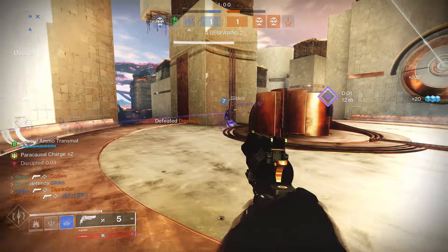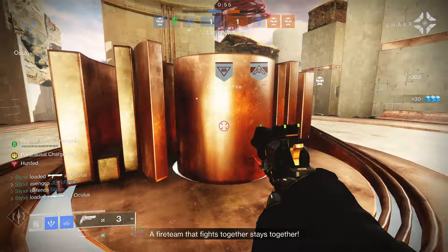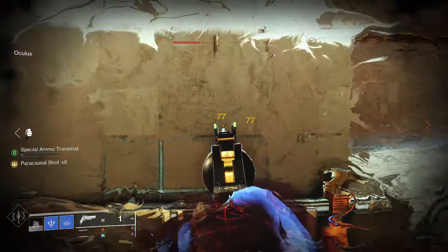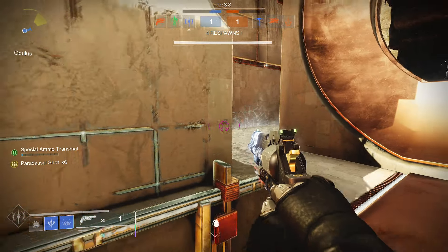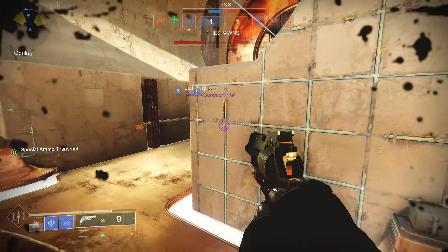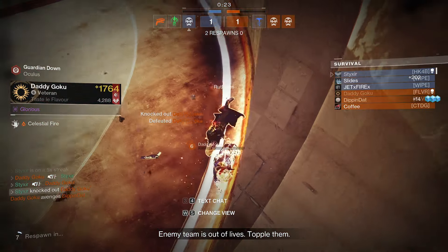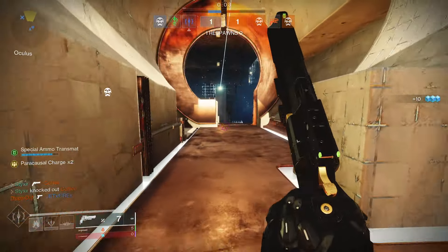When we use the glacier grenade and break it, we will get our grenade back significantly more quickly. A lot of these fragments also increase stats, which is very important on this build. I'm going to be running three 100s: 100 resilience for maximum reduced flinch and the highest possible shield count in Destiny 2 PvP; 100 recovery for maximum rift uptime and health regeneration speed; and 100 discipline because the glacier grenade has a longer cooldown and I want it as frequently as possible.